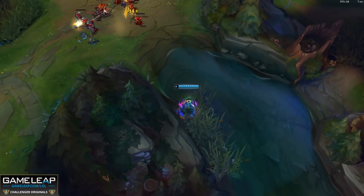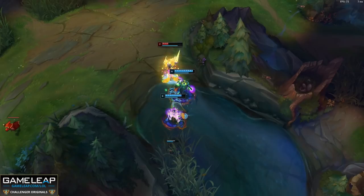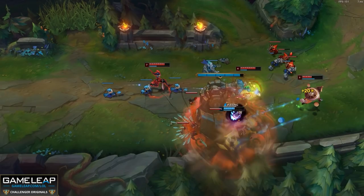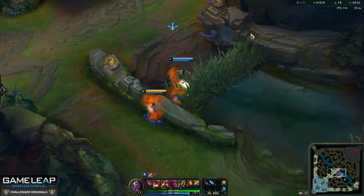This separates the men from the boys — it will juke even the best players. It's essential to get used to moving your clone with your R key, trying to make it look as real as possible. Otherwise no one is going to fall for it. Your ultimate is also really great for turret diving — when you're close to a turret and about to dive, send in your clone. When it explodes, there's damage and fear, which is very useful.